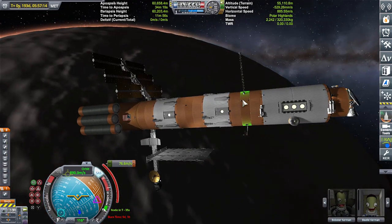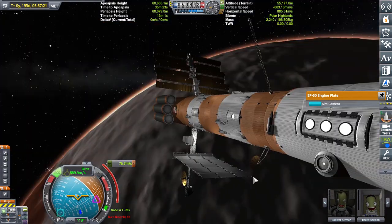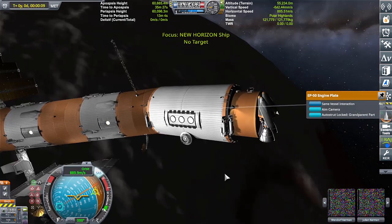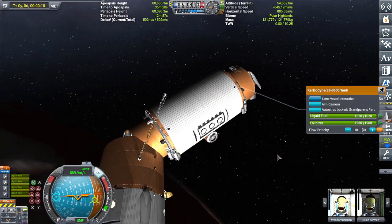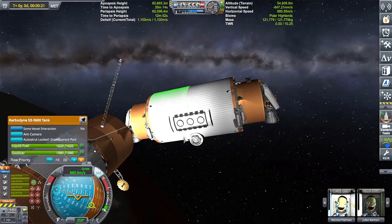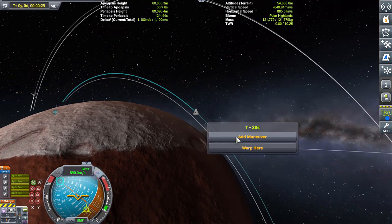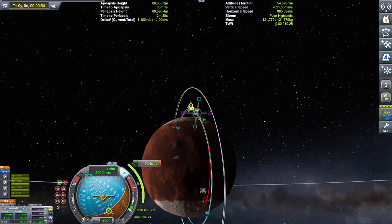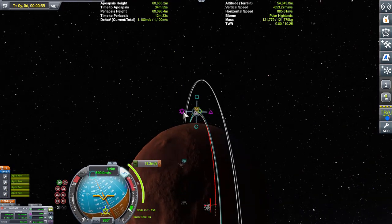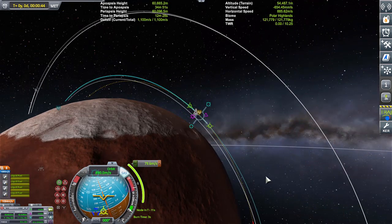Alright, decoupling — we're decoupling any second now. Okay, we're going to turn that on and activate our fuel. Oh crap, that's not good — I decoupled and it took away my maneuver, because that's what KSP does to players. Okay, I'm going to have to go over a little bit. There we go, no problems. T-minus 12 seconds, let's go ahead and do this.